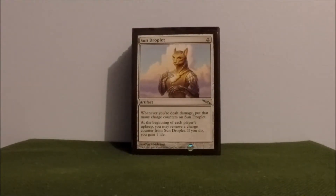Sun Droplet — this is a great card. I try to use this card in any deck I can, because I'm usually getting hated out. Anything to help me gain a little survivability I'm a fan of. Every time you're dealt damage, you just put counters on it. For each player's upkeep, you remove a counter and gain a life. So the more players at the table, the easier it is to gain your health back — especially if it's just one or two people attacking you and there's six people playing.